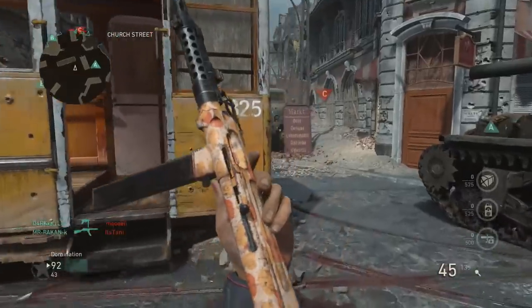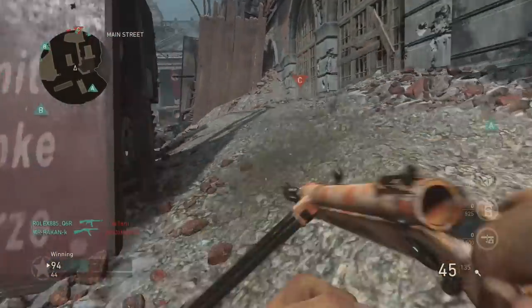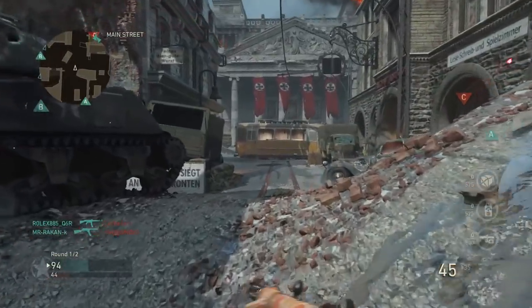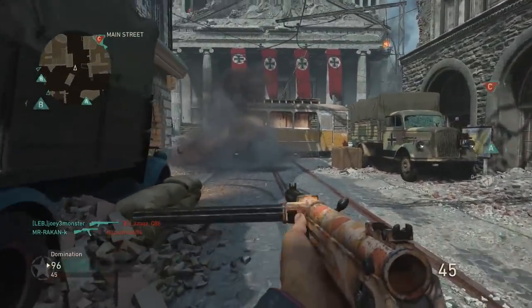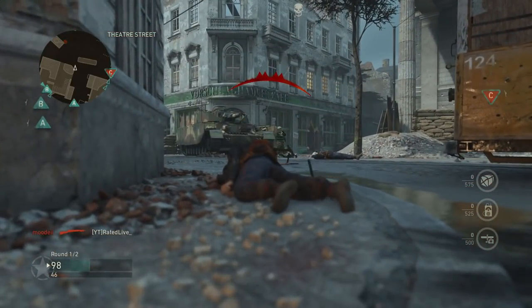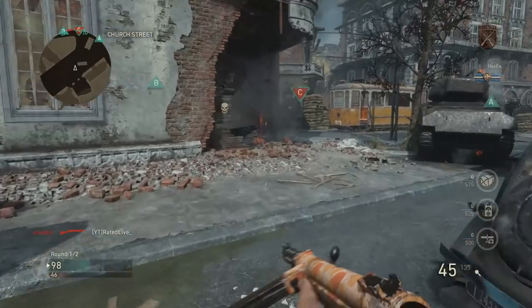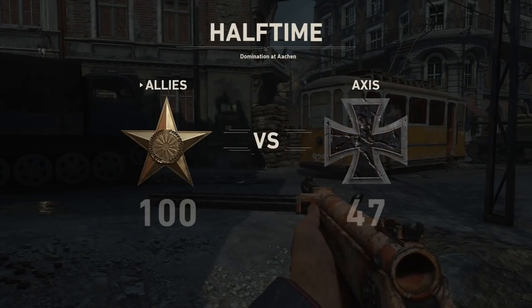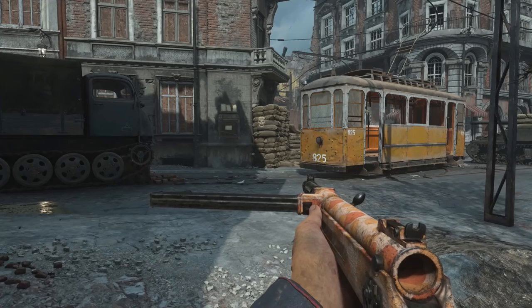If the enemy team is calling in a lot of kill streaks, pull out a rocket launcher and take them all down. You can equip a rocket launcher through one of the basic trainings, and you get a ton of XP for destroying aircraft because not many players do this. Once you take down a certain number of aircraft you'll also complete a challenge, giving you even more XP.